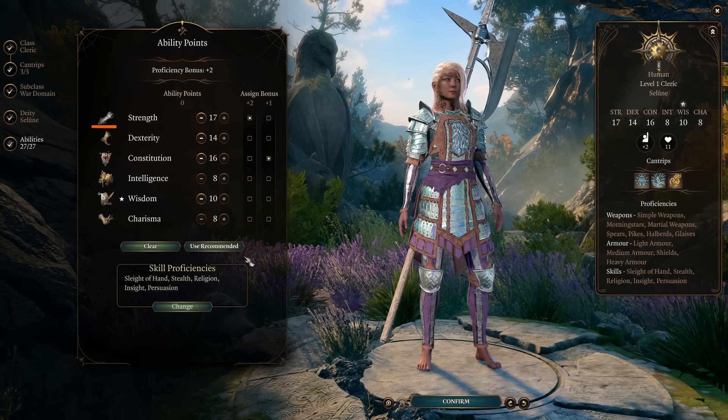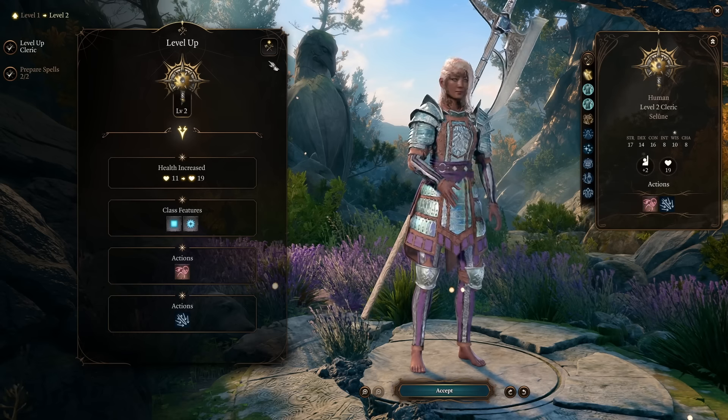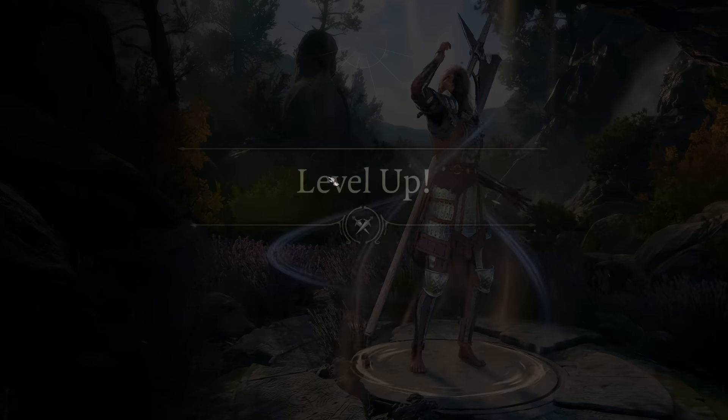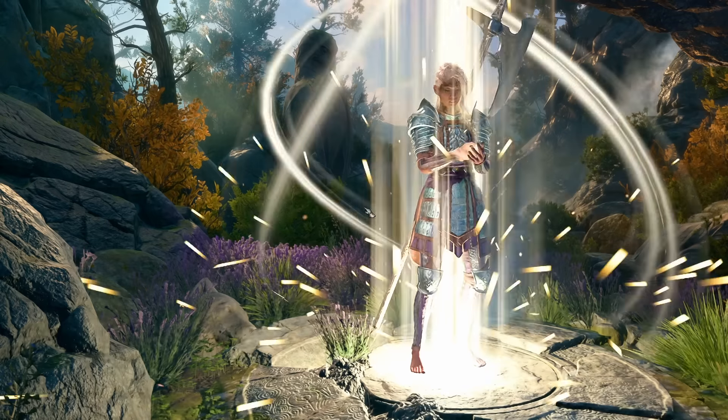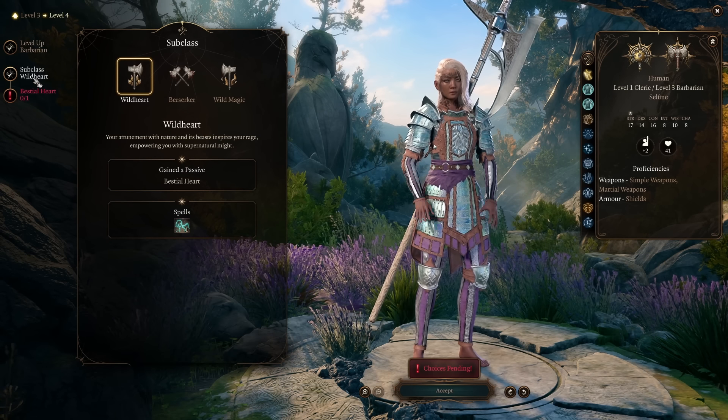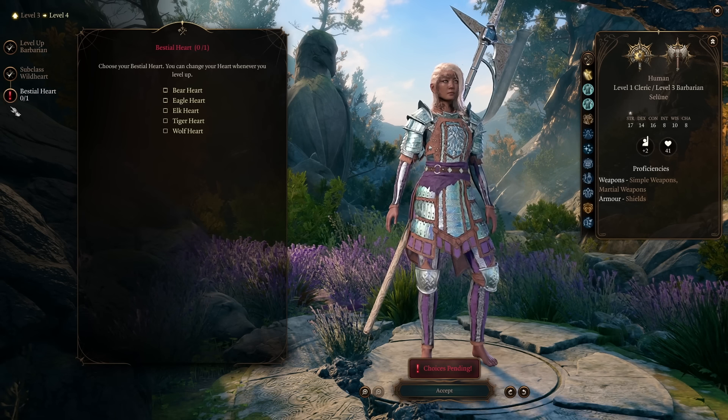For our ability points, we're going to go 17 into strength, 14 into dexterity, 16 into constitution, and 10 into wisdom. We're not going to be a cleric, so wisdom really doesn't matter all that much. At level 2, we are going to immediately spec into our main class, which is going to be barbarian. At level 4, we will get to pick our subclass, and for that subclass, we are going to choose the wild heart barbarian.